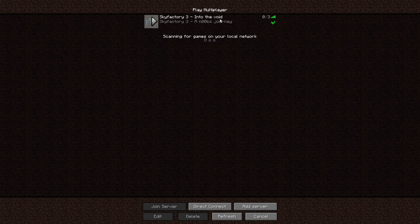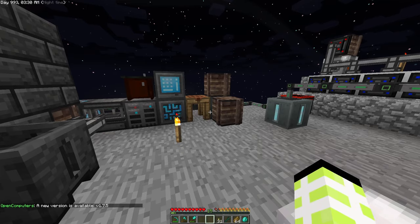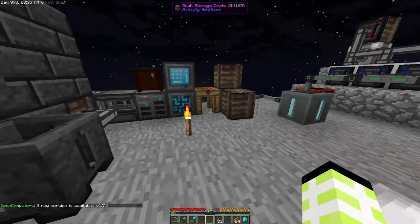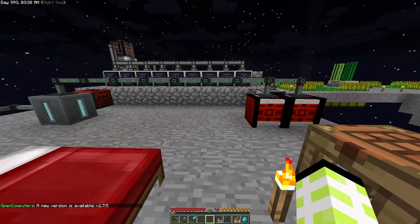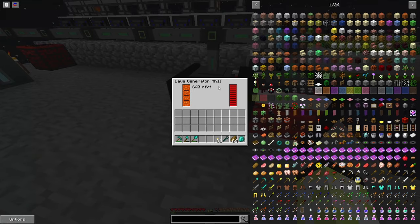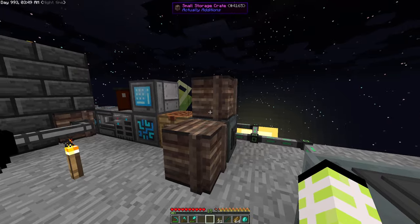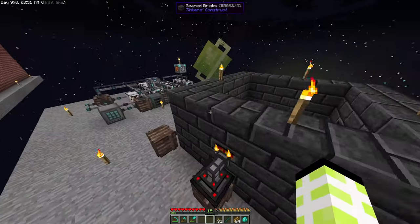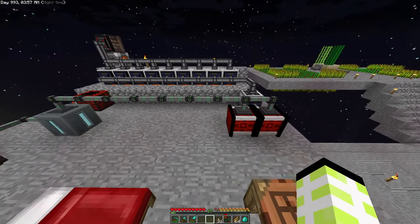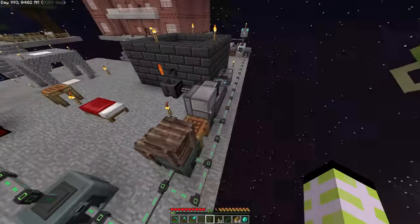There have been a few changes. I've updated the lava generators - they're now Mark Twos producing 640 RF. With everything we've got going on we're just using way too much power, so that got upgraded. We've also had to upgrade the energy conduits as well.